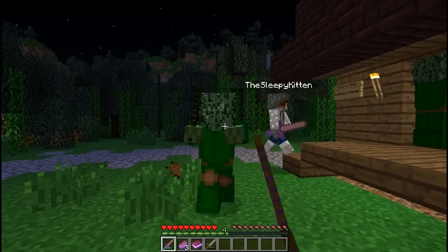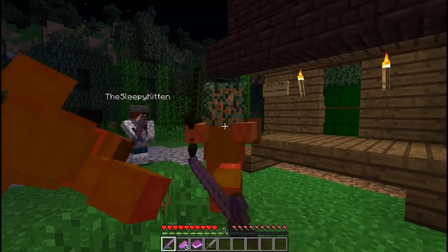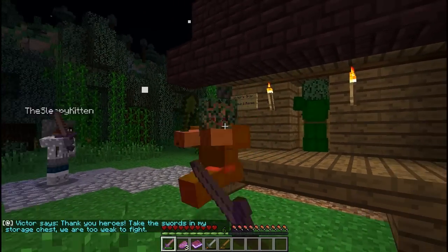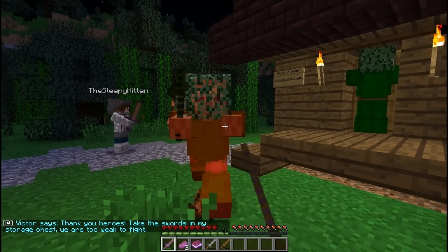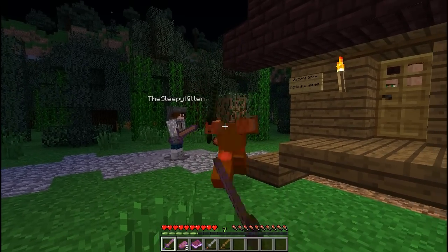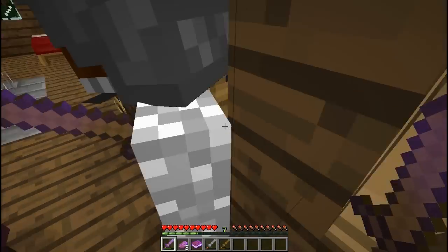Victor says: help us, strangers — zombies are surrounding us, we're trapped. There's a little house right here. Oh my gosh, there's zombies all over the doors. They seem to be wanting to go after the people inside. Hit one and bring it towards you and just keep attacking it. They'll keep falling back so they won't be able to get to you. That seems to be the best way to take them out.